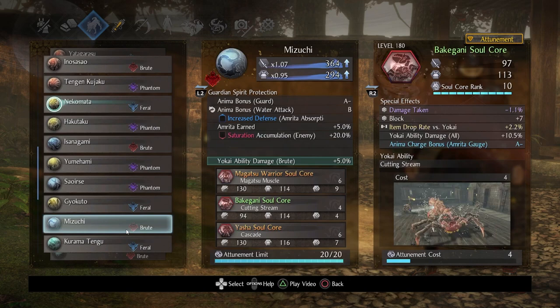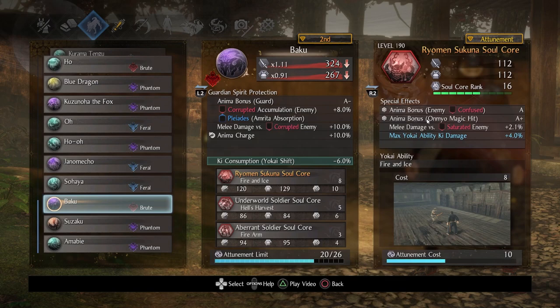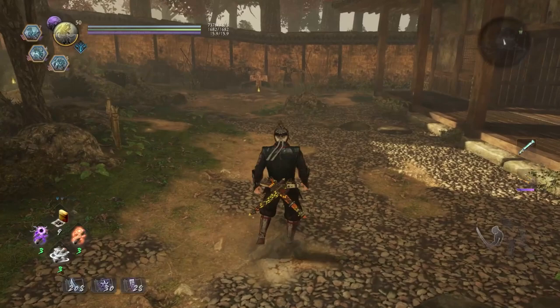Just natively, counting all the anima bonuses: one, two, three, four, five, six, seven — I have seven different anima bonuses naturally. That's crazy. You're not going to be anima-starved, which means a lot more freedom with your special effects. Let me review the soul cores in action so you're familiar with what you're working with.